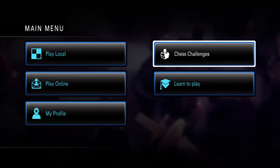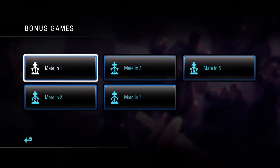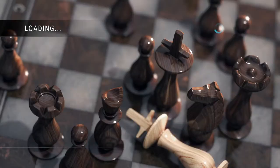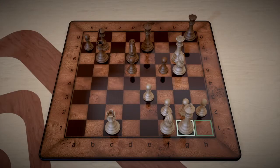Hi everyone, we are in the main menu for Pure Chess. We're going to go to Chess Challenges in the top right hand corner of the screen. We are going into Bonus Games and tackling the set, meeting two, problem number three. As always, if you'd like, you can go ahead and hit pause and try to analyze the screen yourself and see what you come up with.